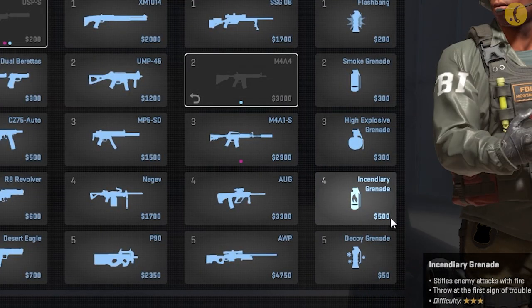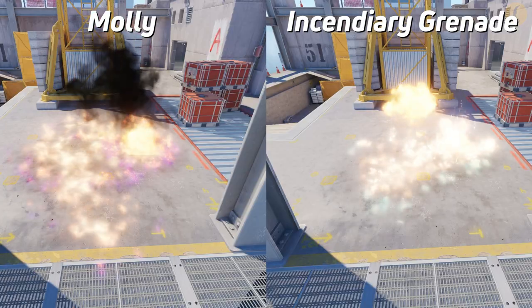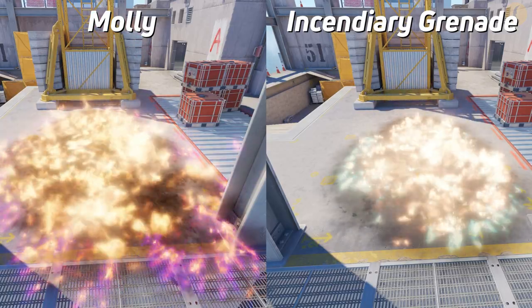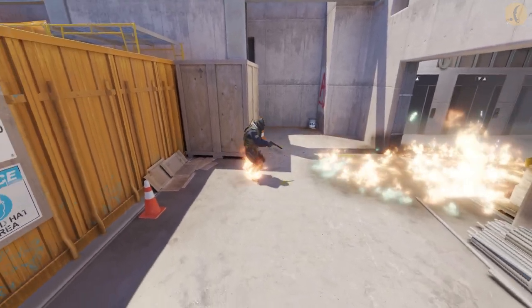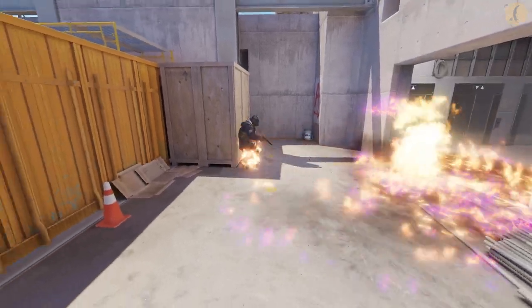The second significant change in this CS2 update happened in the economy and in the animation of the incendiary grenades. The price has been reduced from $600 to $500, and it now works slightly differently. It burns for less time, and its fire effect is now different from a Molotov. Also, the agent's legs continue to burn when exiting the fire, but that works for Molotov too.